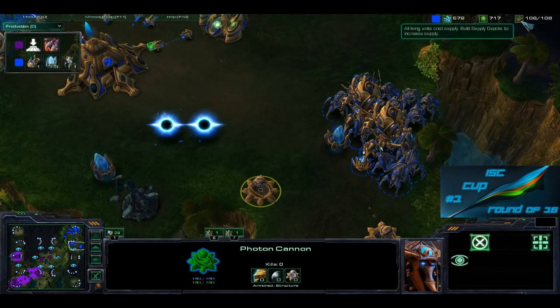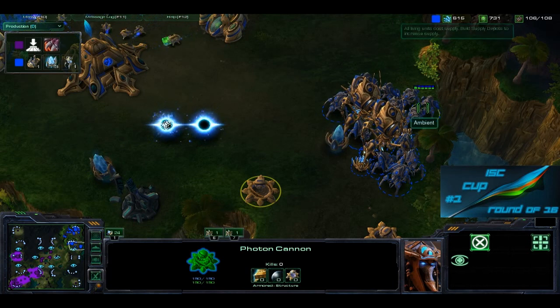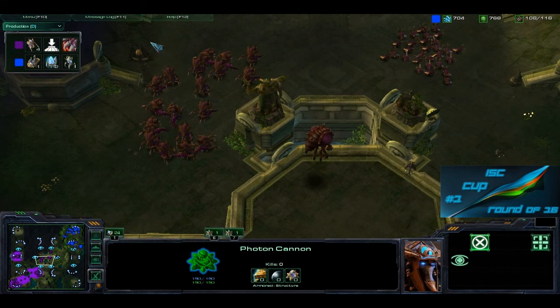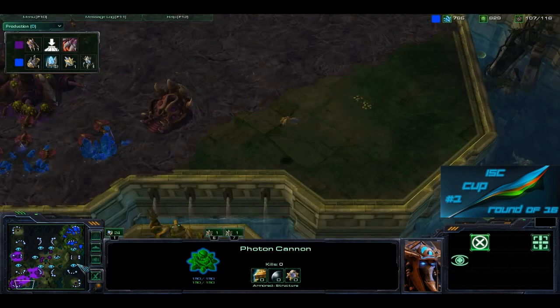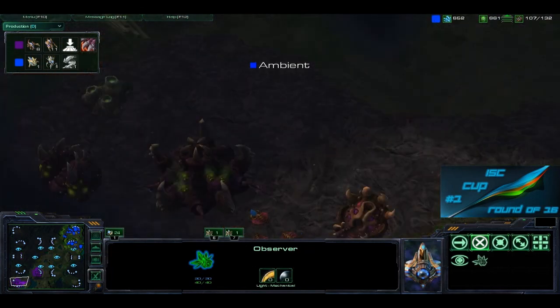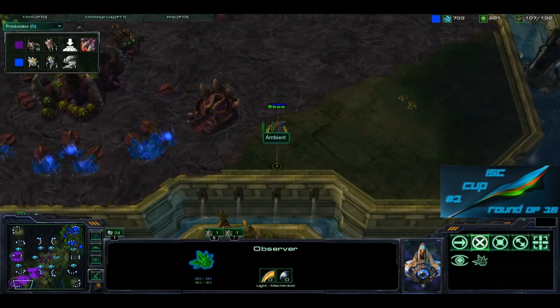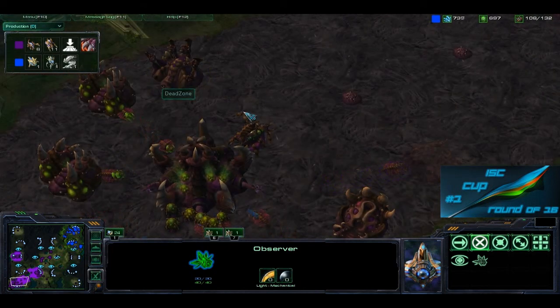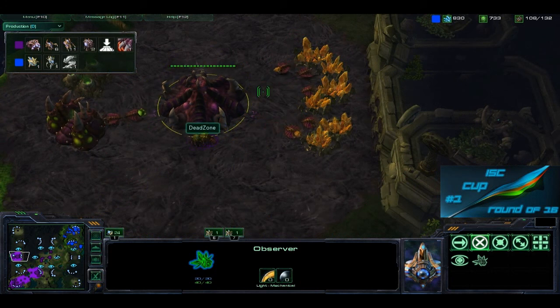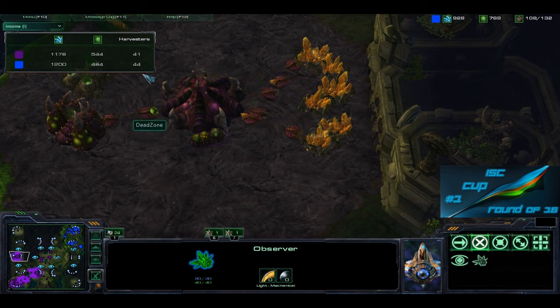Ambience is supply blocked. We still don't have any army movement on this side — the units are split up and Burrow is being researched, so there's some nasty Burrow play coming. The observer needs to stay over there. It sneaks in and sees the Roach Warren but doesn't really see anything else. Ambience should take control of that observer. Over at the gold base, there's only a little bit of worker saturation.